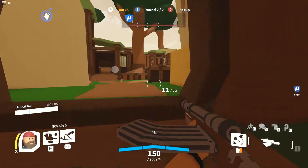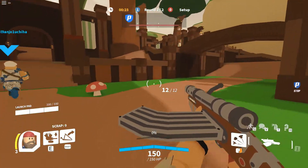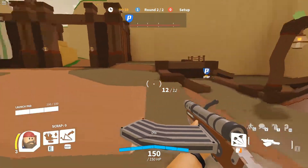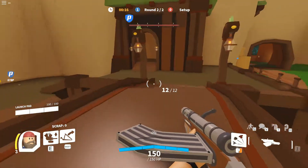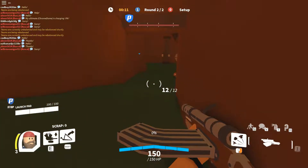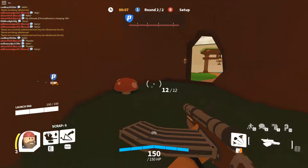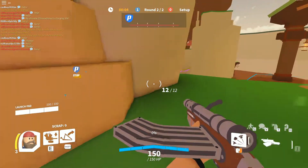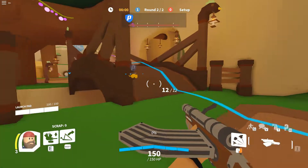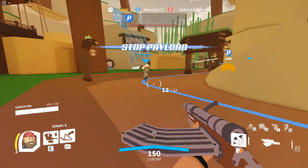Some of these maps probably need to be looked at. There's a mode that's basically taking points — an A, B, and C point you need to capture. They probably need to look at how those points are accessed because you need multiple routes of entry to formulate plans, and it's kind of hard to do that when you only have one direction you can go.